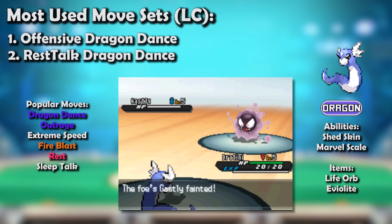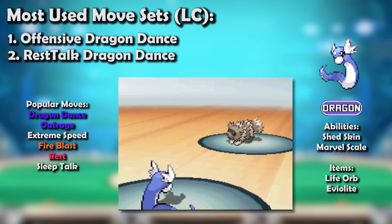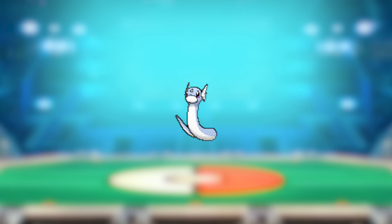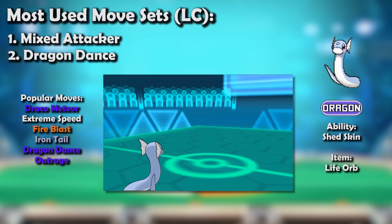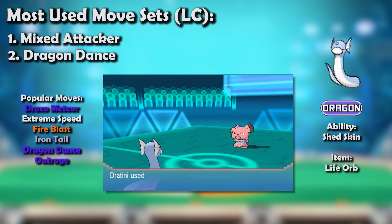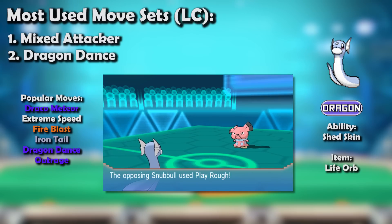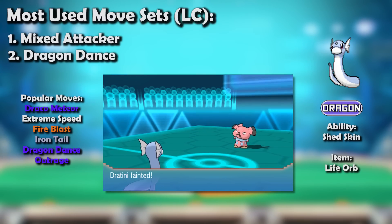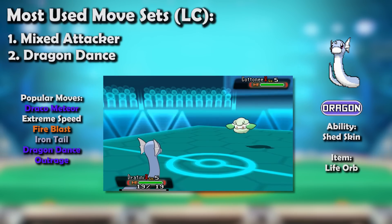Overall, the fifth generation was a step down for Dratini, but it still had a solid place in the Little Cup metagame. Dratini's step down between Gens 4 and 5 was nothing compared to the blow it was dealt in Generation 6. The new addition of Fairy-types completely blanked its Dragon STAB like nothing before — akin to a movie where a character talks about how they're about to retire, a sure sign of death.